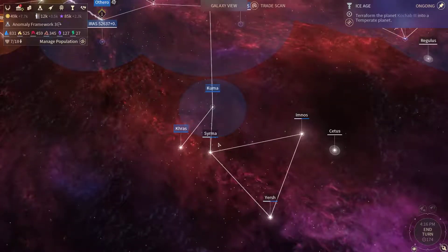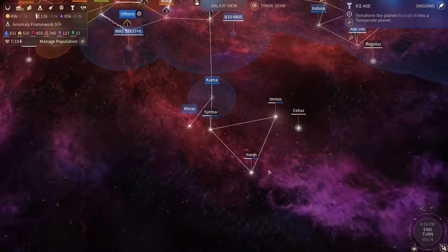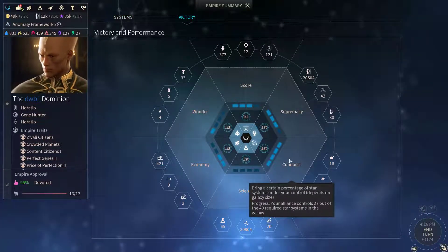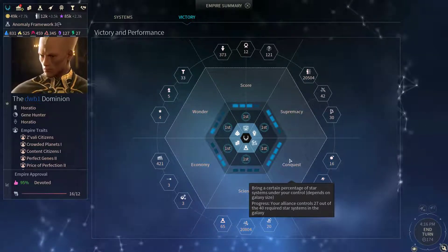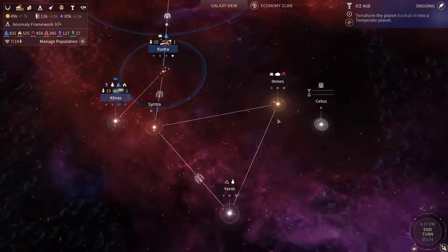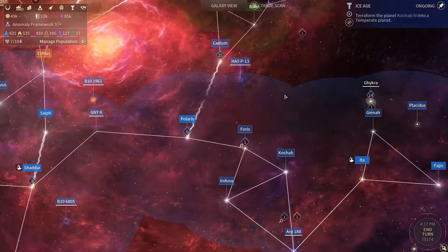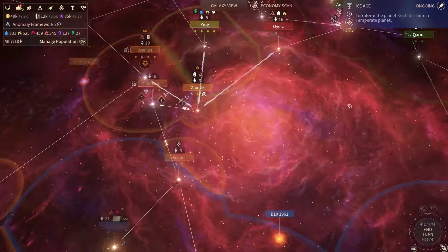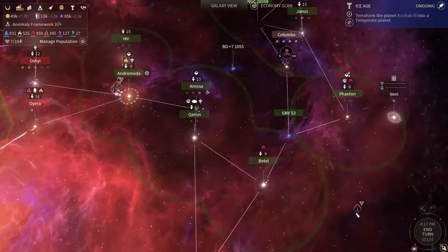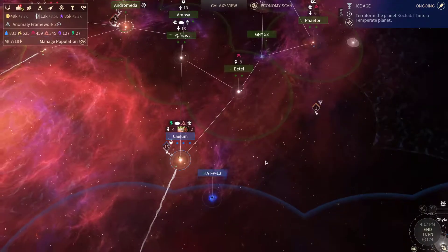I'm gonna continue my lightweight series of Endless Space 2. We are slowly colonizing these systems that belonged previously to the Unfallen, so in some time they will turn into colonies and count towards our victory condition. We already have 27 planets out of 40 for victory, so we still need about 10 more systems, because systems where we have outposts don't count towards the victory condition.